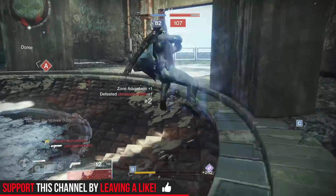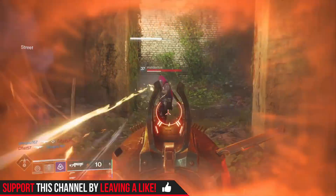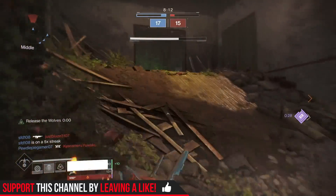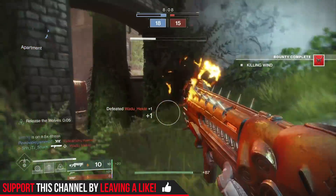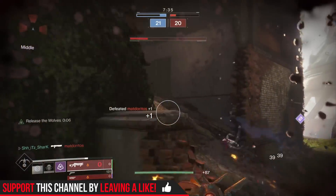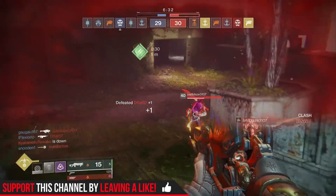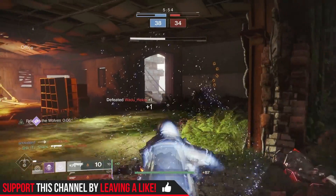In PvP when you spawn in from death you have 15 rounds in your ammo, and each burst uses up five of those, so you're good for about three kills. If you're collecting special ammo you can get a number of kills with this thing. I found that if you find people doubled up and have a lot of ammo, that's when you can start getting those double kills because of Release the Wolves.